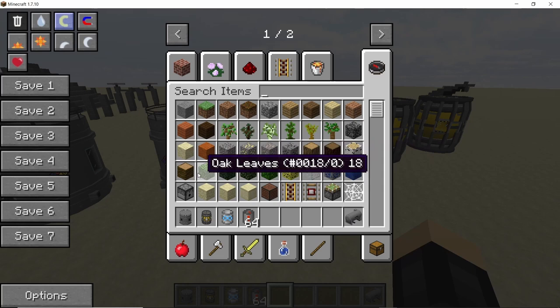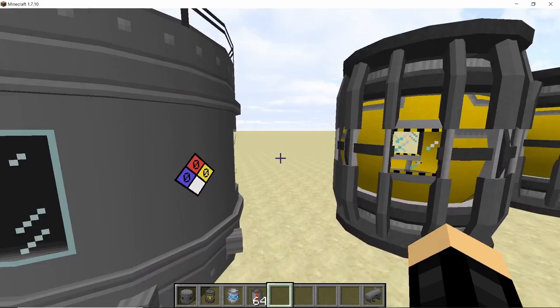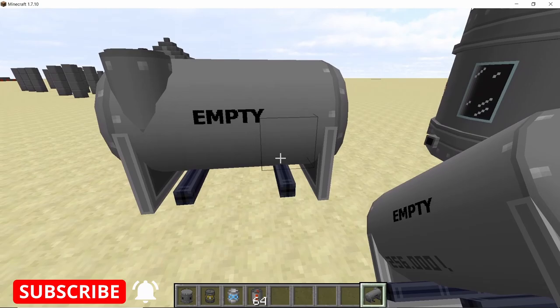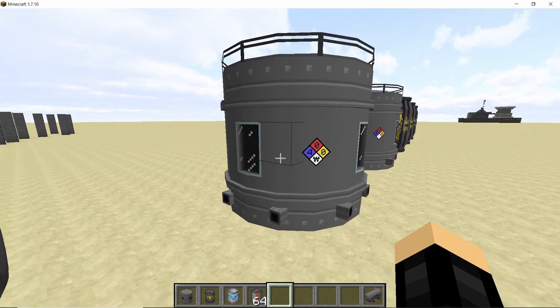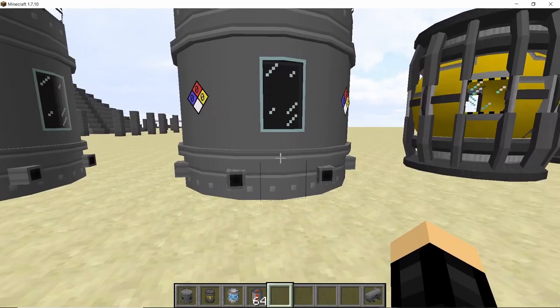The first updates we are going to look at come in the form of fluid storage tanks. We have the biggest tank and the heavy magnetic storage tank. The biggest tank lives up to its name — it has a storage capacity of 2048 buckets of fluid. The heavy magnetic storage tank has a capacity of 512 buckets. Previously, the biggest tank in HBM had a capacity of 256 buckets, so the biggest tank is eight times bigger and the heavy magnetic tank is twice as big.